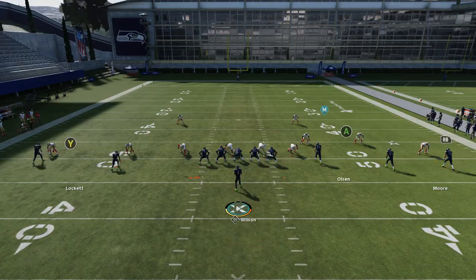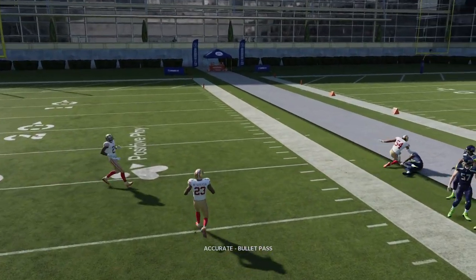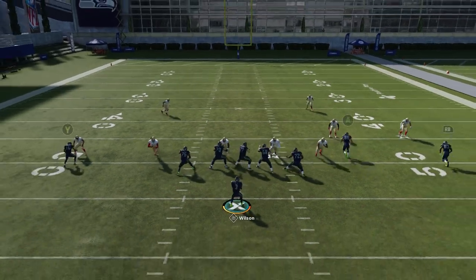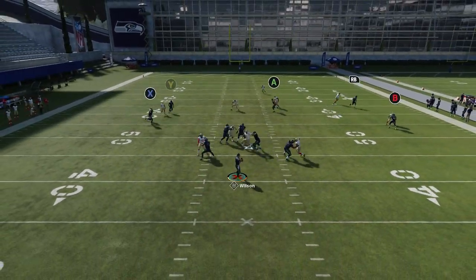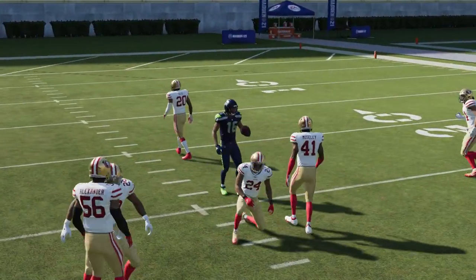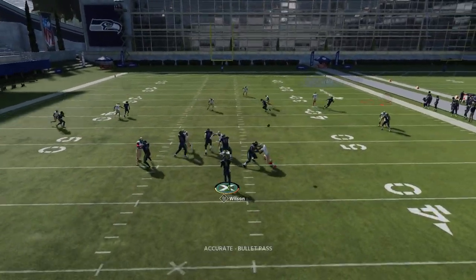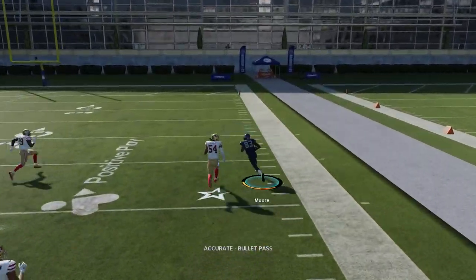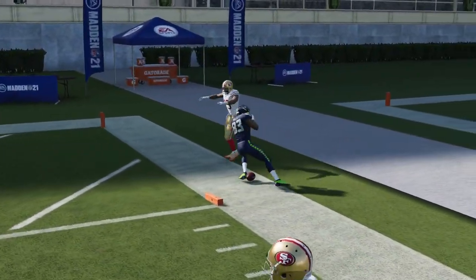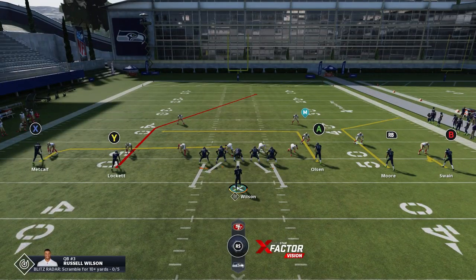If you go against a cover 1-man, the read would change. In that scenario, you could actually throw to the RB route. A lot of times you'll have tight coverage, but this is going to be the best read when it comes to cover 1-man. If you try the Y route, you can still have success, but you can see the safeties right there. When it comes to cover 2, that's your cover 2 read; the RB route is your cover 1 read. If you throw it in the break, you can get nice separation and make a very big play.